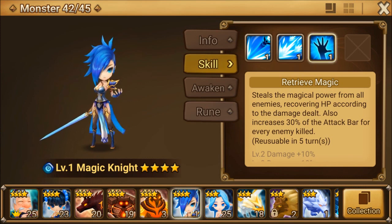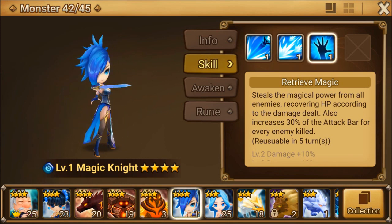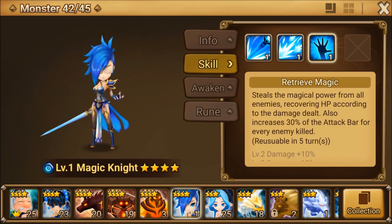And Retrieve Magic steals the magical power from all enemies, recovering HP according to the damage dealt. It also increases 30% of the attack bar for every enemy killed. Very cool — very nice.